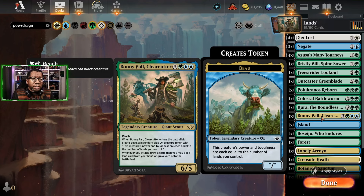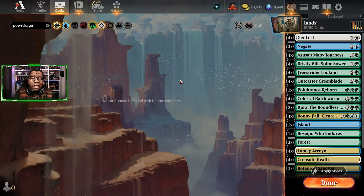Bonnie Paul gives us two creatures: one which is a 6/5 with reach, one which is bigger — equal to the number of lands we control — and whenever we attack we get to draw a card, then put a land card from our hand or graveyard onto the battlefield. So we can keep getting more lands and keep finding more cards. We like all of this, hopefully it works out. As always we'll put a link in the description below if you want to try this out for yourself.